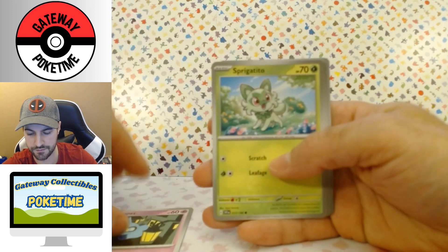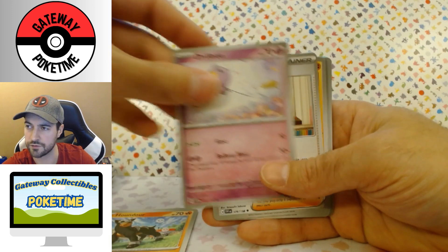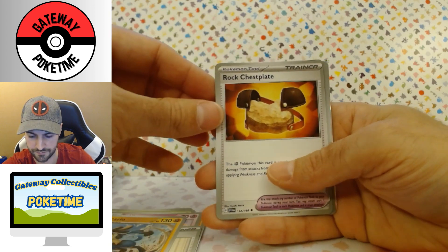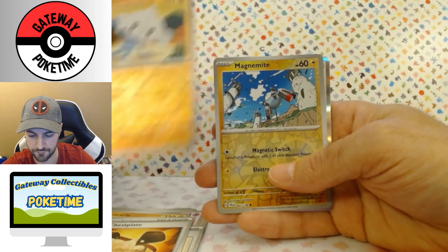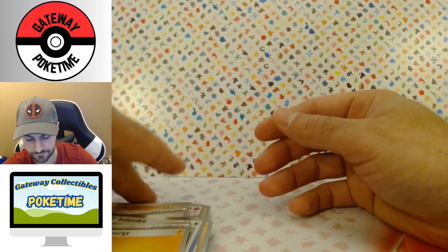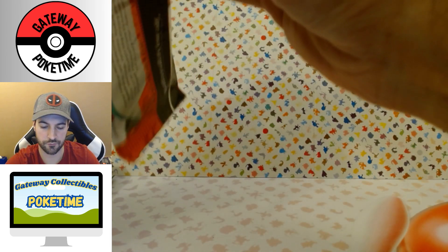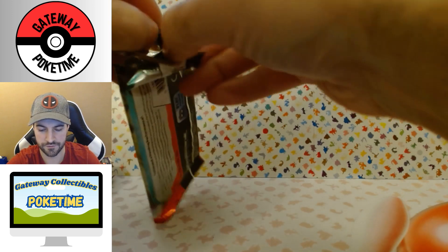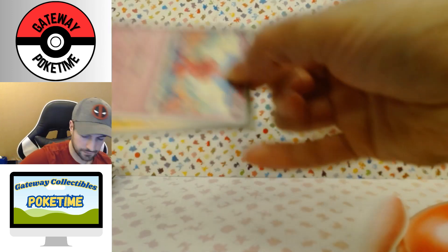Here we go again. Shuppet, Sparigato, Houndor — one of my favorite Pokémon. Drifloon, Miriam, oh hello. Lucario, Rock Chessplate — that'd be heavy as hell. Meditite, Magnemite, and Indeedee — I definitely have that one. What's funny is that the reverses, and it makes sense, are worth more than the hollows. So seeing a hollow, I'm like, eh — I'm more excited about some of the reverses. Especially the rare reverses are worth something for sure.